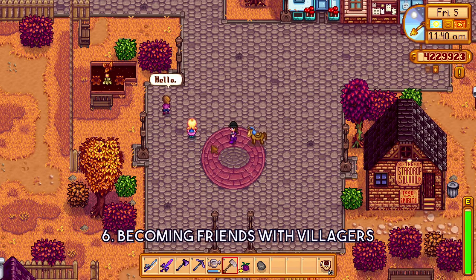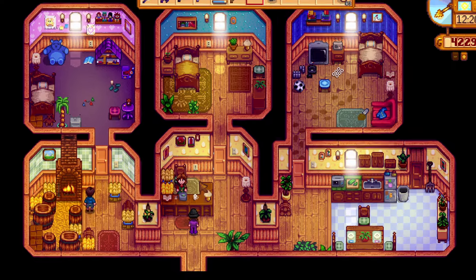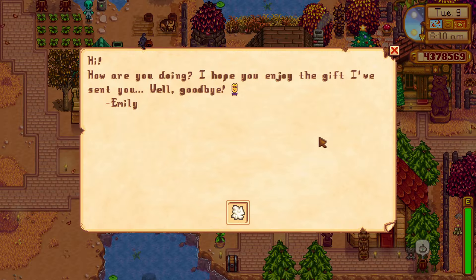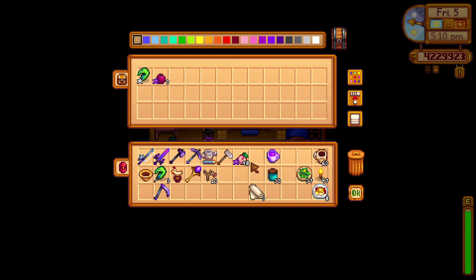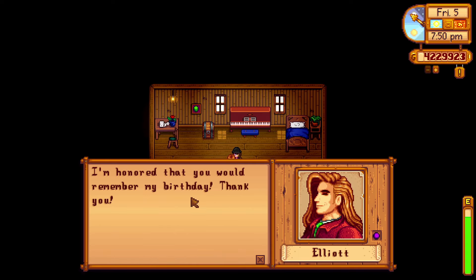Tip 6: Becoming friends with villagers. You might think it's a hassle to always go out of your way for them, and also how they're never at their workplace — but it is still very important. Becoming friends with villagers makes them like you and give you gifts. For gifts, you can just place a chest down in each individual's house or workplace and fill it with loved gifts. This way you don't have to waste inventory space carrying all the items, and you also don't risk forgetting them at home.